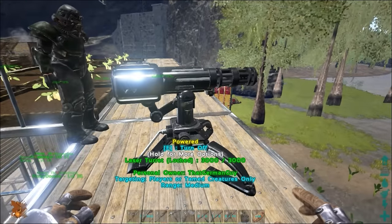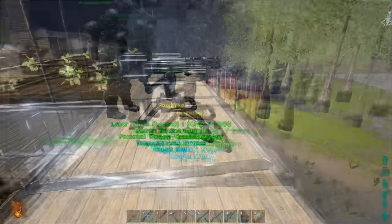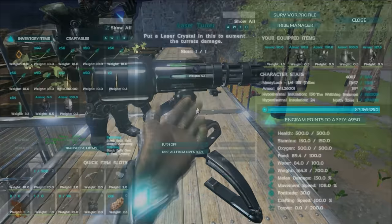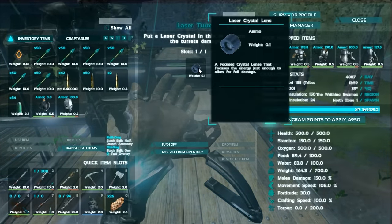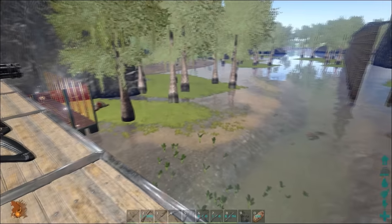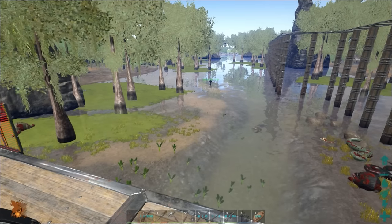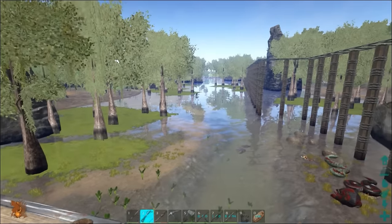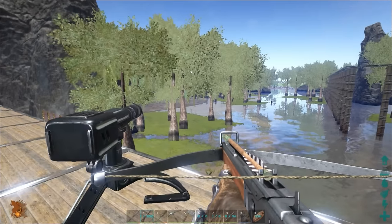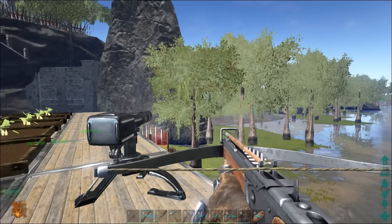Personal owner targeting - players or tamed creatures only. We want to set this to all targets. Let's put it on low so we don't kill our neighbors - this would one-shot everyone flying over our base. We'll put the focus lens crystal in the upgrade slot - I believe it doubles the base damage. There's a dimorph flying our way, so we can test it. It's tracking something right now - I hear it shooting a giant laser beam.